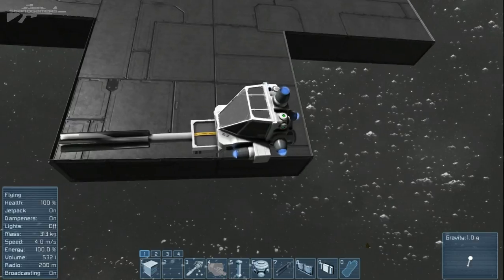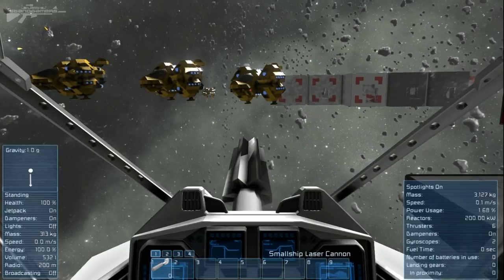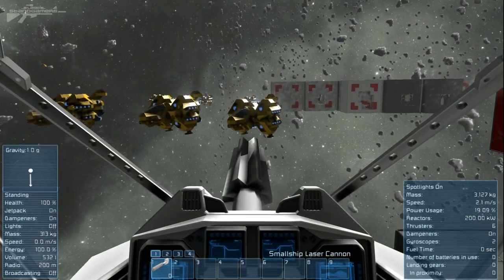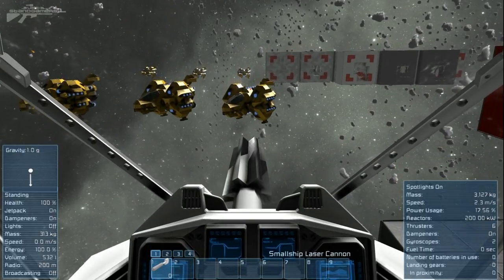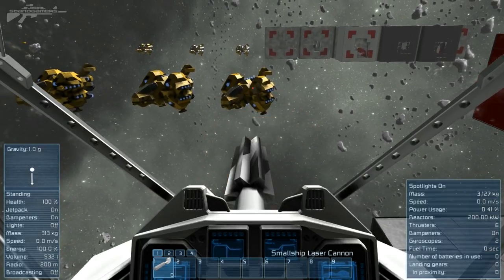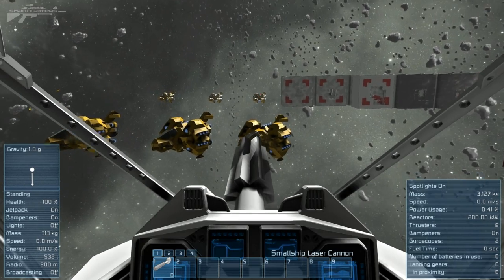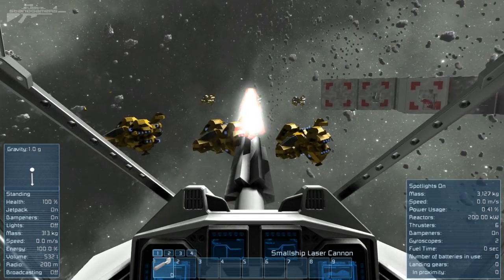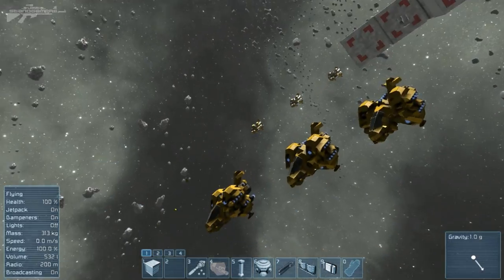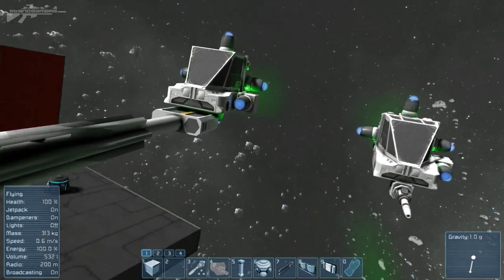Finally, let's move on to the small ship laser cannon. I really like the sound of this — it's got this nippy laser cannon sound you can imagine on a turret mounted on the back of your small ship. It drills away very similarly to the gatling gun, very good at long range with not much recoil at all. It also has a really nice laser beam effect. It's a lot more accurate and beneficial than the scatter gun, even if not as visually cool.